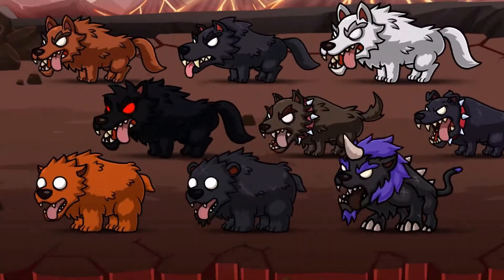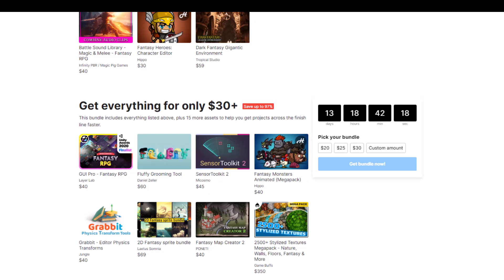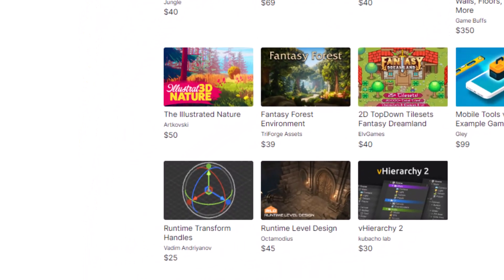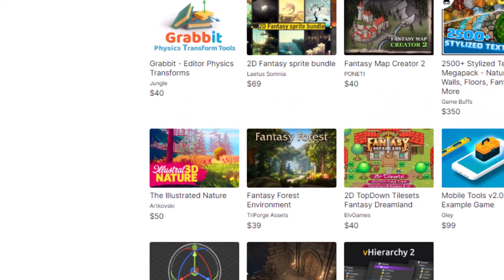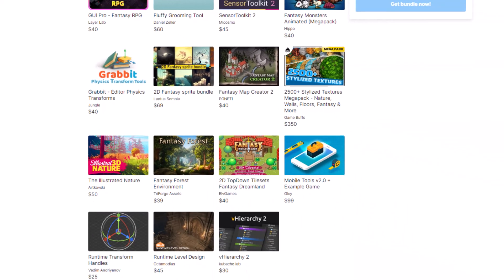I thought these were really cool if you want to do something 2D. There are also these really cool editor tools — the V Hierarchy and the Runtime Transform tools. Grabbit's also really good. These are tools for doing runtime editor stuff so that your players can do things at edit time, or at least the Runtime Transform one is. The V Hierarchy — I'm getting myself mixed up with a different one — but anyway, runtime level design.